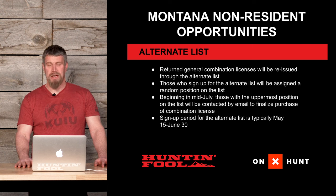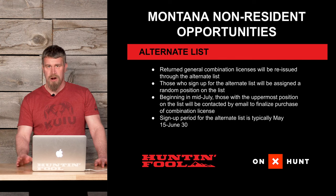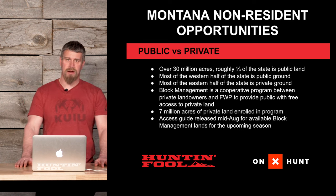The alternate list: Montana has a policy that allows a non-resident to return a general combination license for whatever reason. Returned general combination licenses will be reissued through the alternate list. Those who sign up will be assigned a random position on that list, and beginning in mid-July, those with the uppermost position will be contacted by email to finalize the purchase of a combination license. Sign-up for the alternate list is typically May 15th through June 30th.